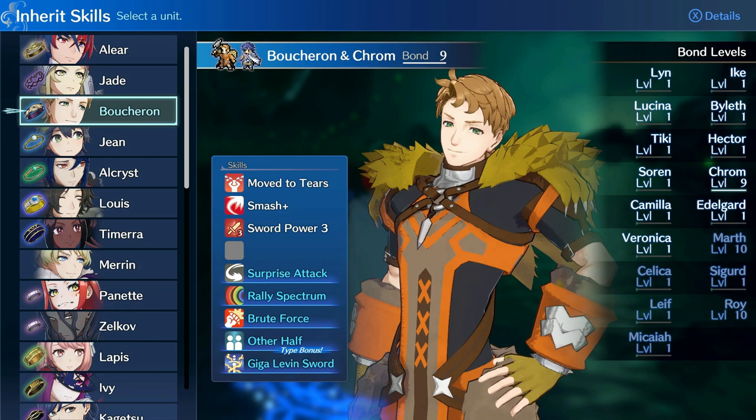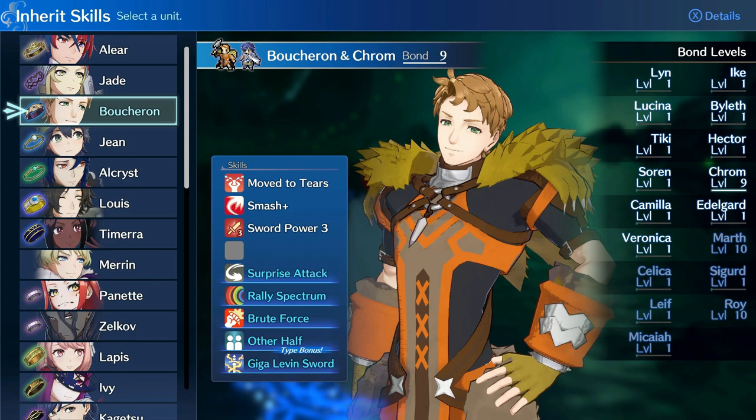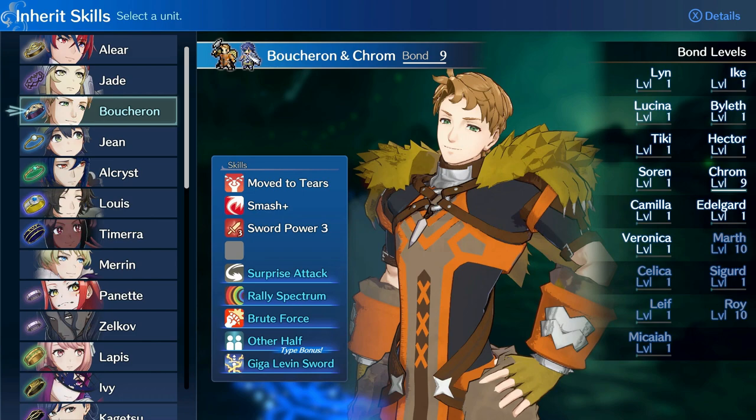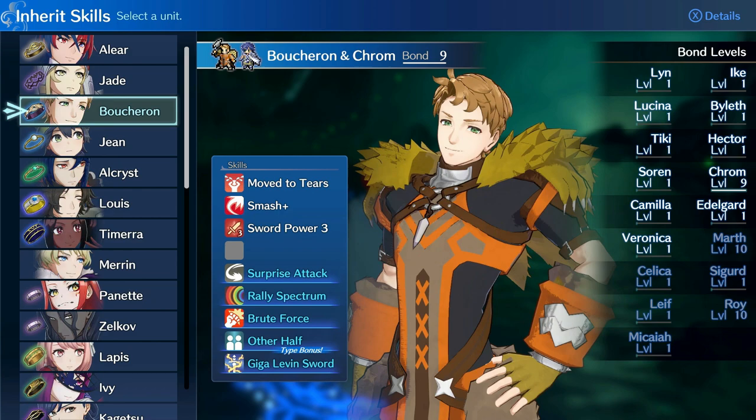So that's where I'm at with this evolution of the Brave King Boucheron build. If you're trying my build and you have the DLC, consider Krom — let me know how it goes. We're hitting what people say is the big difficulty spike on Maddening pretty soon, so I'm excited to see how my team performs. Right now we've been cruising and I've been pretty happy with how everything's been performing. Changes will come if needed, and if you have other suggestions, feel free to let me know.